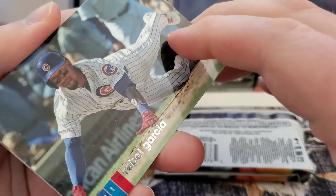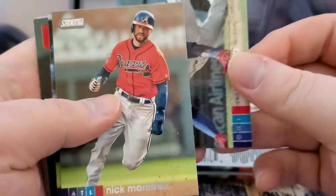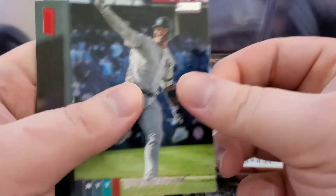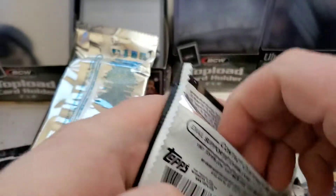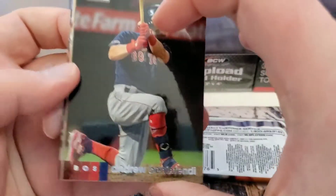We got Robel Garcia, Nick Markakis, LaBor, a red Josh Donaldson, and Byron Buxton. If I'm missing any photo variations I'll go back and take a look after and let you know if I missed anything — I'm notorious for missing those.